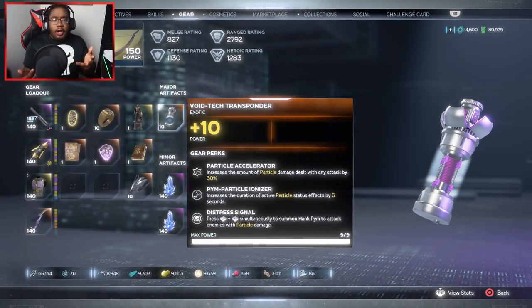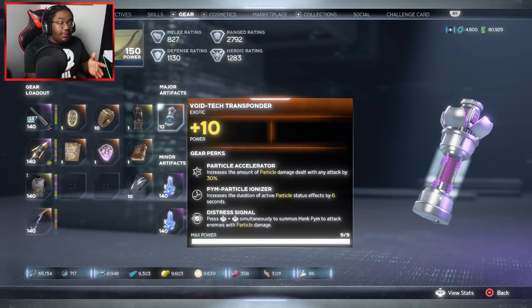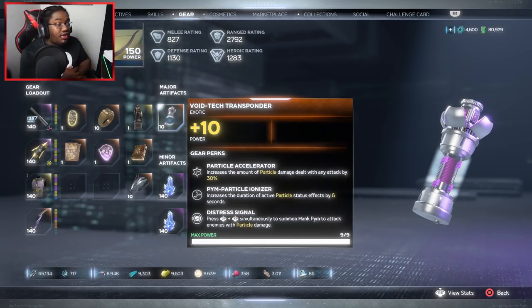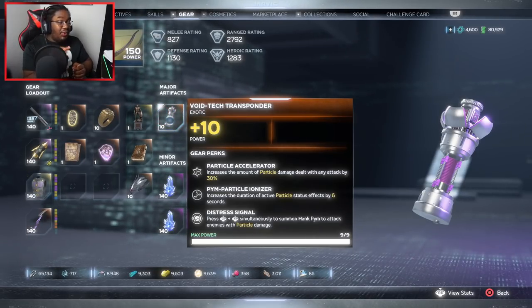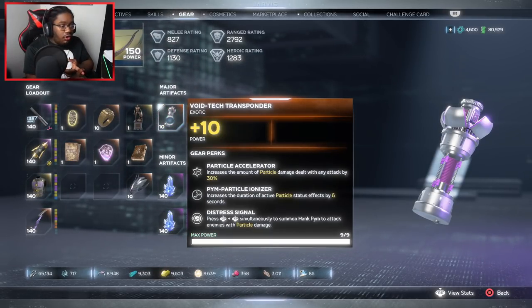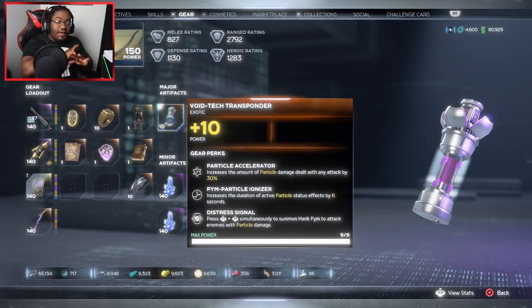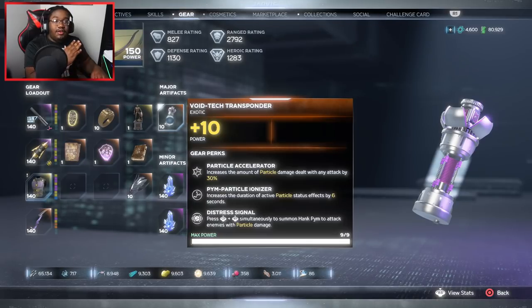All right, so as you see right here, this is the Voidtech Transponder and these are the gear perks that come along with it — they're actually looking good. First up, we've got the Particle Accelerator: it increases the amount of Particle Damage dealt with any attack by 30%. That is pretty good. If you're running a Particle build — say for Thor using Particle Damage signature attacks or any character that's status effect heavy — this is a must. That's a flat out 30% damage increase right there.